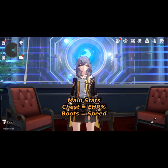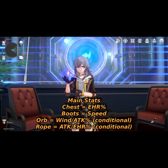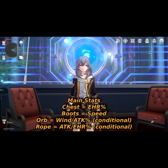Starting with your main stats, we're looking for effect hit rate on the chestplate, speed on the boots, attack percent on the orb, and attack percent on the link rope. If you are not running Black Swan with a Ruan Mei, then wind percent damage is probably better on your orb.